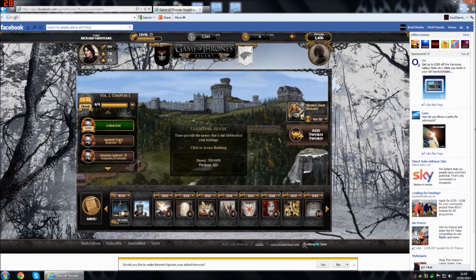Now over the course of the game you slowly build up your keep to become more powerful. You've got your counting house, your keep itself which you can change to whatever you feel free to, the smithy, the village center, the marketplace, the embassy, the sept, the godswood, workshop, and holdfast.